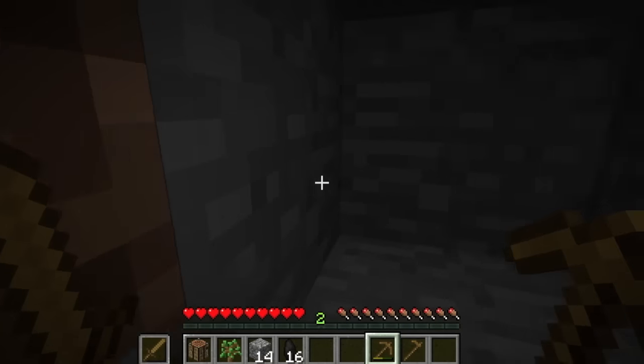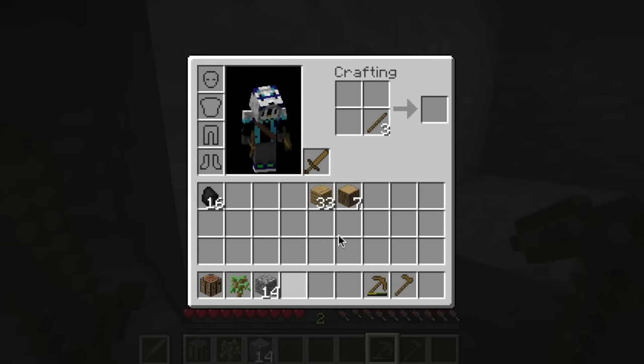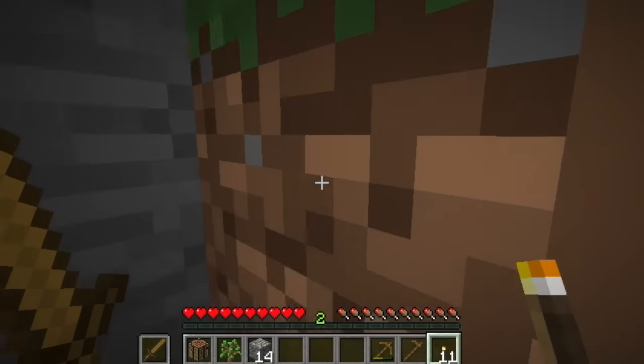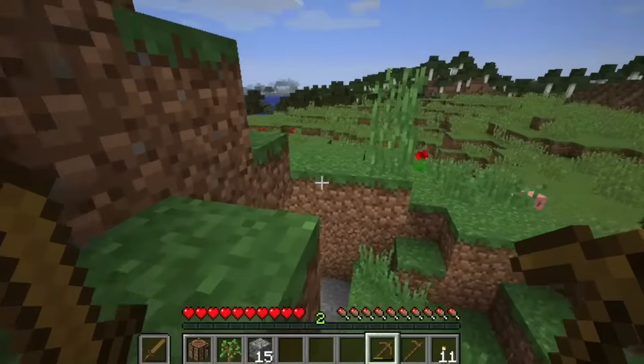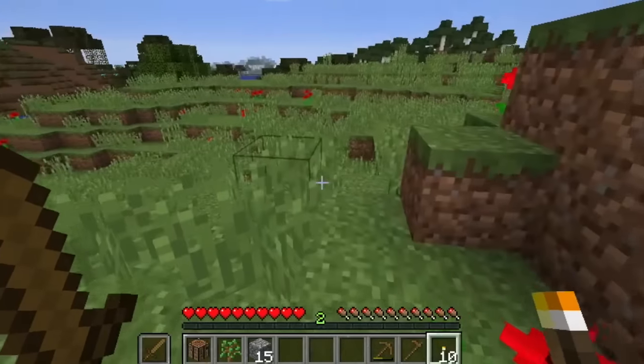We got a nice amount of coal, gonna make some torches. Throw the torch up there and let's get out of this hole. Is this a cave? I'll light it up anyway. That looks like a cave — and yep, that is definitely a big hole. Big cave. Ooh, that's black down there. Interesting. Gonna go check that out, gonna go explore.